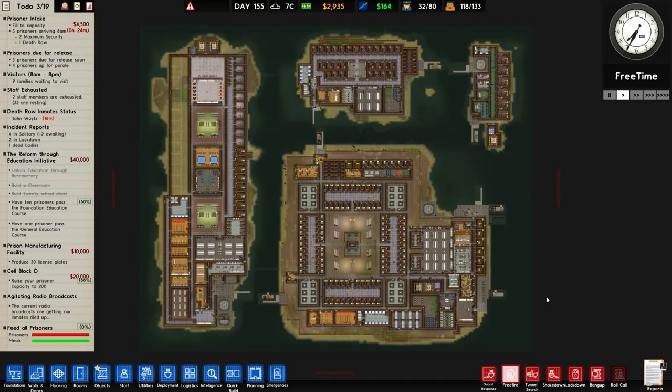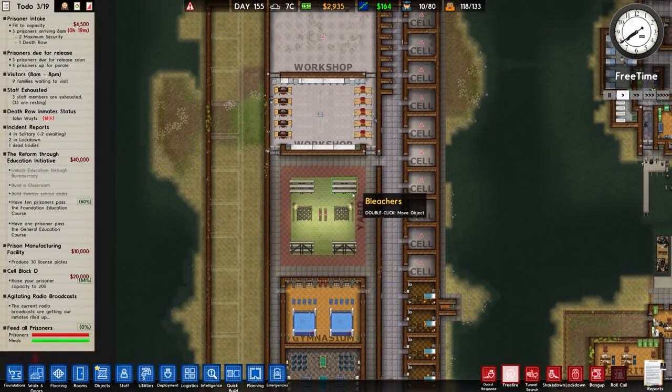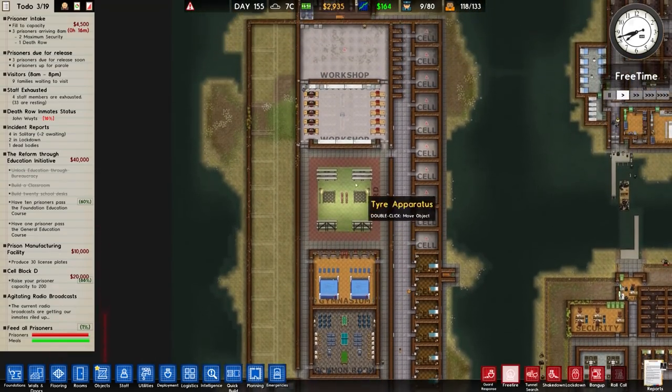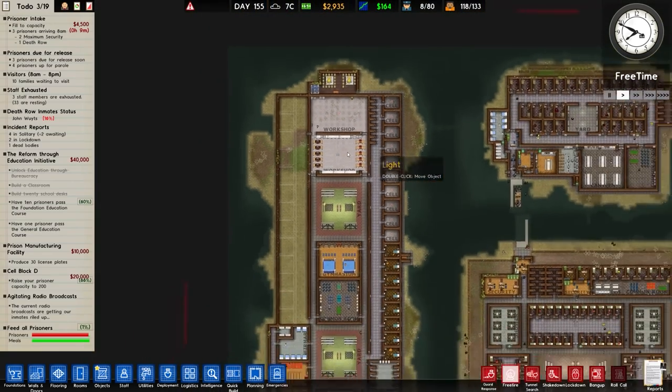Welcome back to Prison Architect where in the previous episode we continued on with construction over on the left hand island, the low and medium risk island, and managed to get some improvements made across the board. We also got the workshop partly built. We have a workshop saw, workshop presses and a radiator in the middle to keep them warm while they toil away for almost no money.